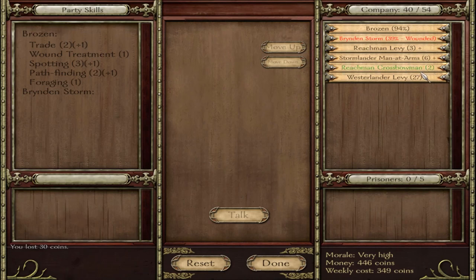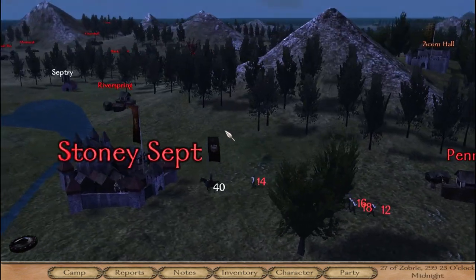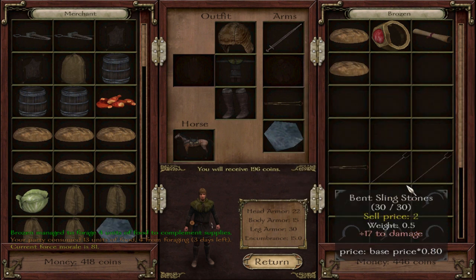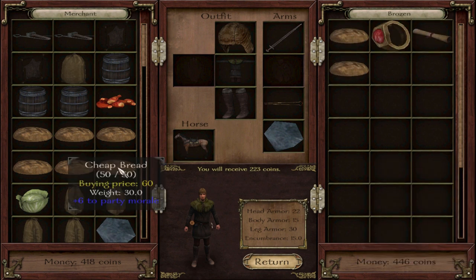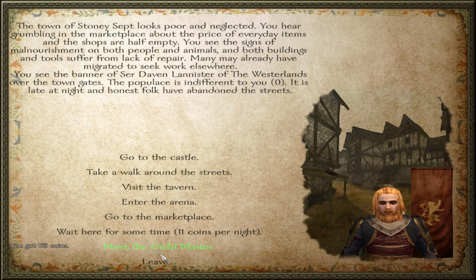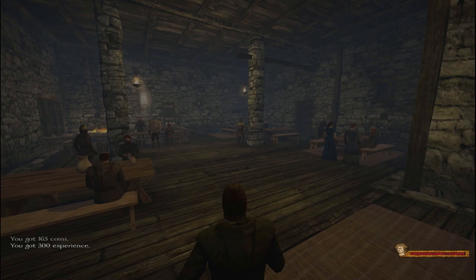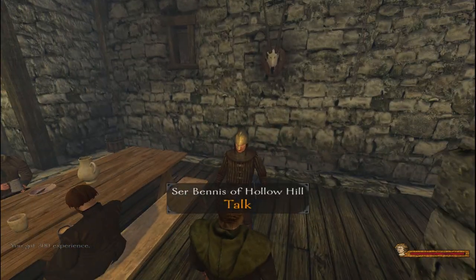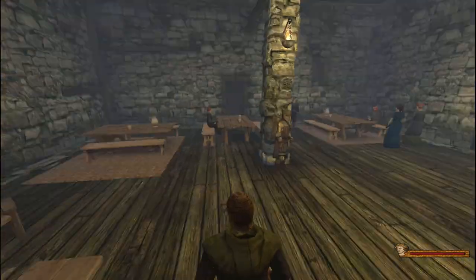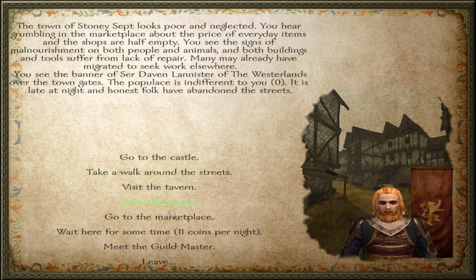Into the marketplace — let's just sell all of this because it's not worth a damn thing. Let's get some more cheap bread. Let's meet the Guildmaster, because that also gives you XP. Tavern — let's see if there are any free companions. We got Sir Bennis of Hollow Hill — you're an anointed knight, you are definitely not going to be free. 1,200. There's a Southern Man-at-Arms, a swordsword mounted archer, and a couple of ladies of the night — we're not going to be talking to those, we've got more honour than that.